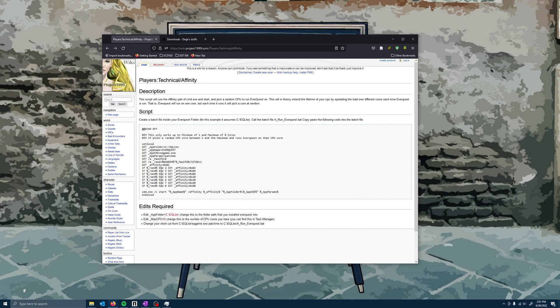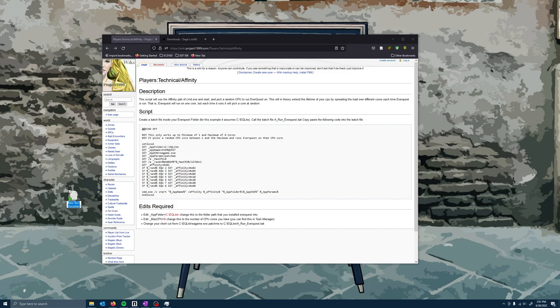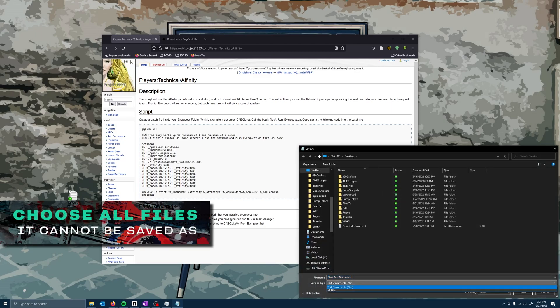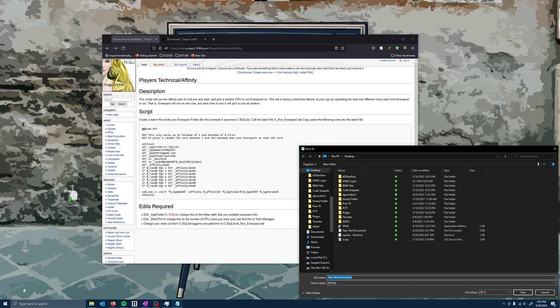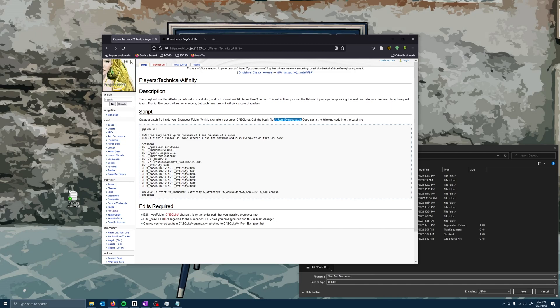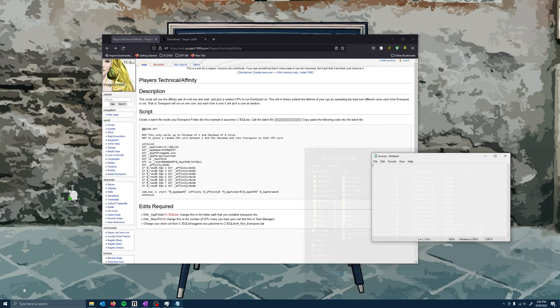From there, you're going to right-click on your desktop, choose new text document, then double-click to open it. Click on File, then Save As. Make sure that you set this to All Files — do not keep it as .txt, it will not read properly. In the title, the recommendation from the page is to set it as 'arun everquest.bat'. I'm going to simplify that and just do 'arun eq.bat'. Hit save. You'll see it's no longer showing as a text document but as a batch file icon.